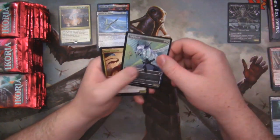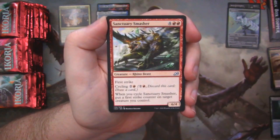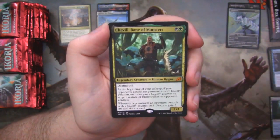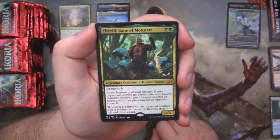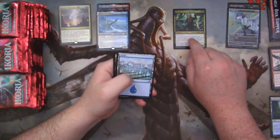Hey, look at that — we got a nice Vulpakeet alt art. We got a Regal Leosaur, Reconnaissance Mission, Sanctuary Smasher. And our first Mythic of the box — and it's me. That guy right there. At least that's what I've been told by a few people — a few folks have said, hey, this card is just you, Mr. B.